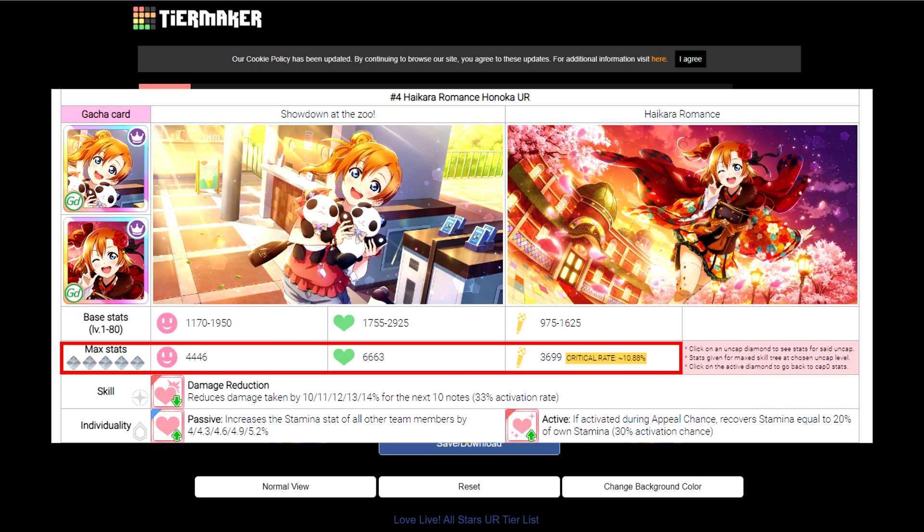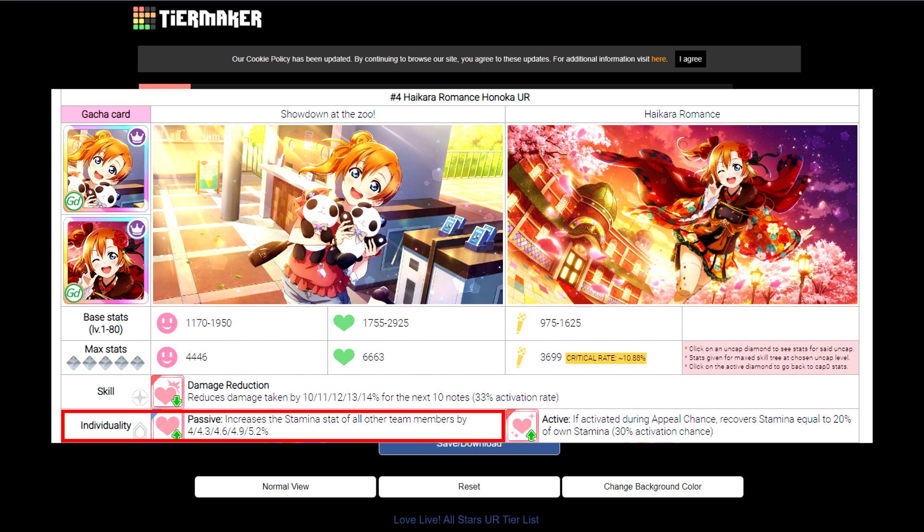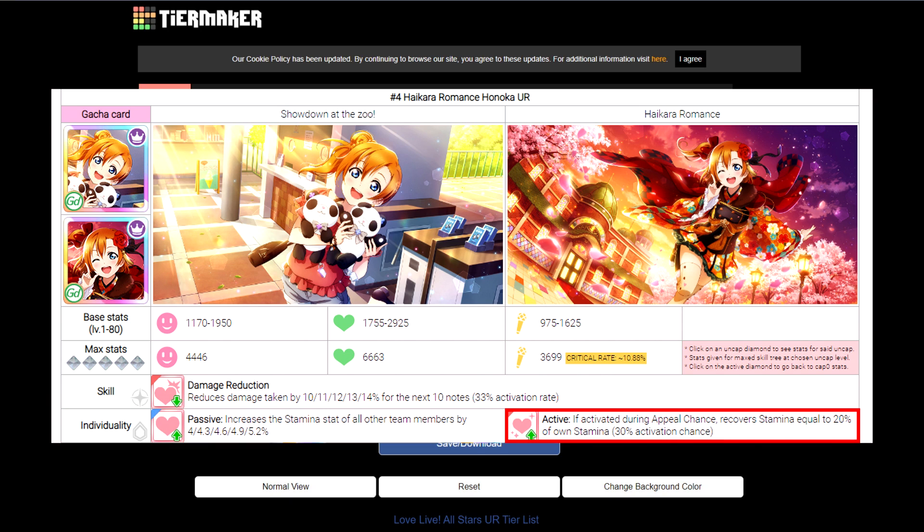Number two are their skills. There are three different types: one I'm going to call the ability, which activates during a song, and then two types of personality skills — one passive and one active. Passive personality skills give percentage boosts to various parameters for which cards are eligible for that particular card's boosts. The active type of personality skill also acts like an ability, has certain activation requirements, and does a whole bunch of different things.